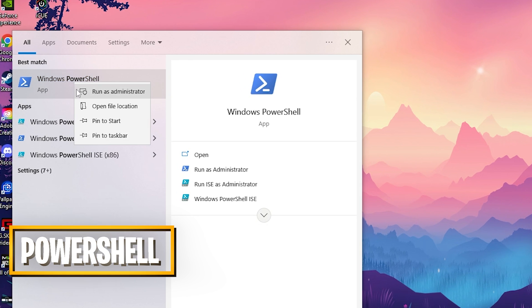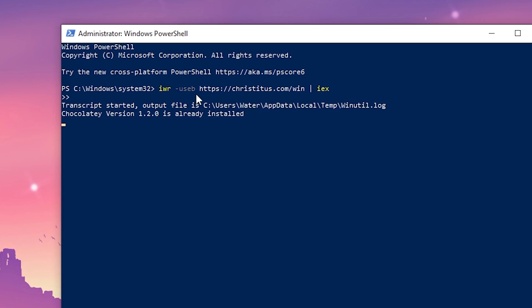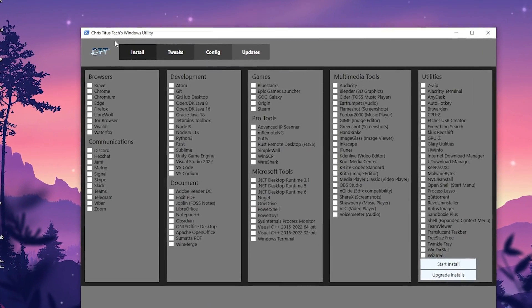Go into the Windows search bar, type in PowerShell, and open it up as administrator. Once PowerShell is open, paste exactly the command in there, press Enter, and wait for it to start. You can see now that the Chris Titus Tech Windows Utility Tool is now running in the background.